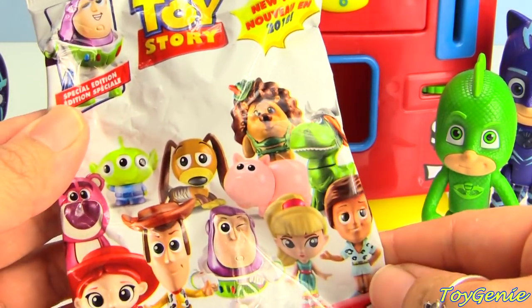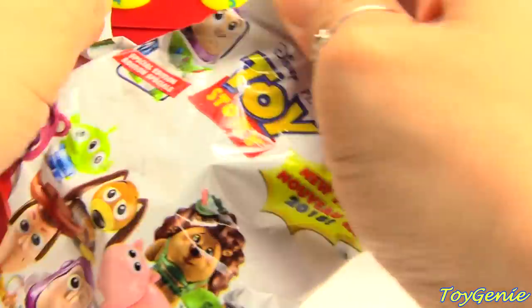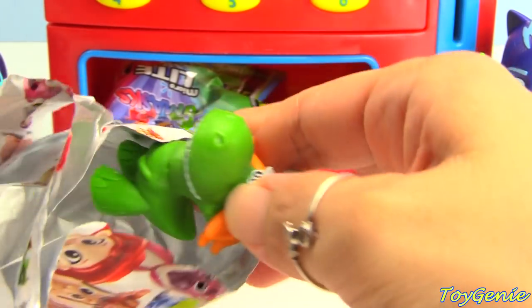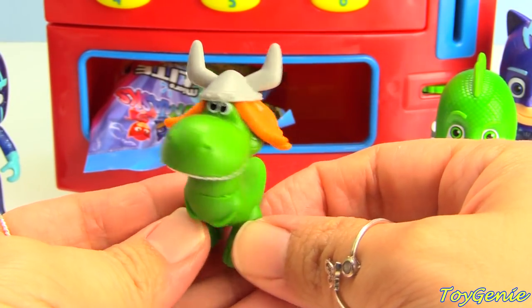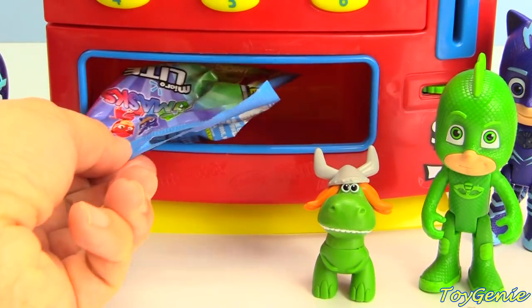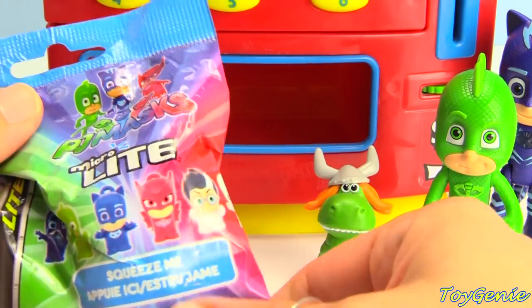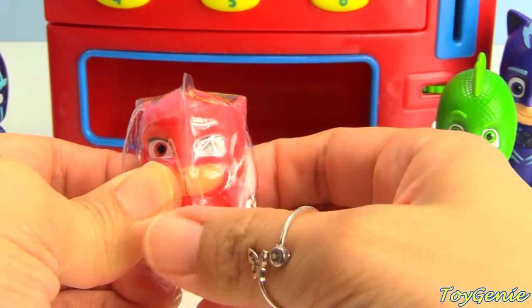His very first one is a Toy Story Minis. Let's see who he got. Oh my goodness! He got Rex! Super awesome! Let's put him here. And what else did he get? He got a PJ Masks Microlite! And he got Owlette!